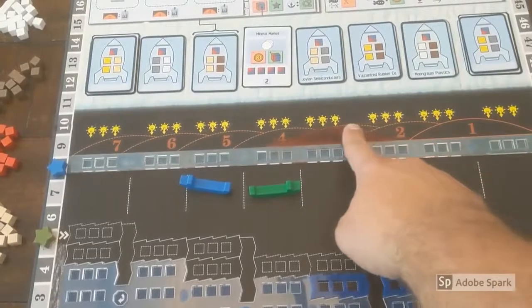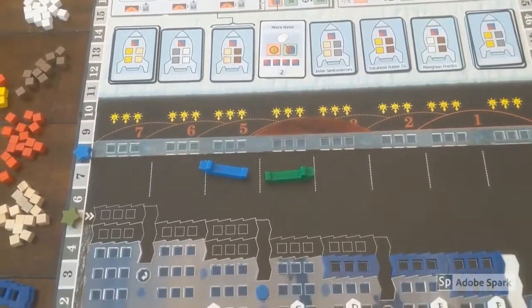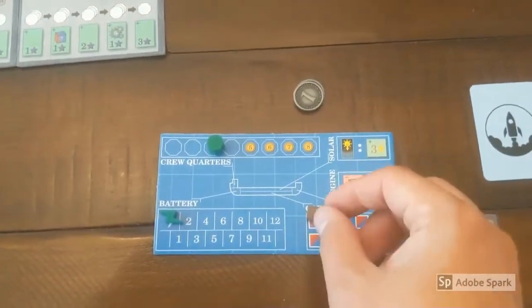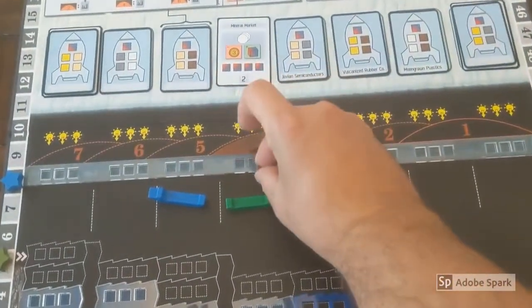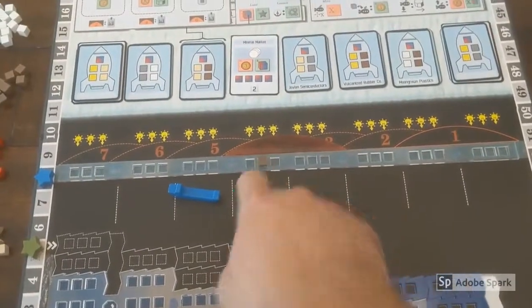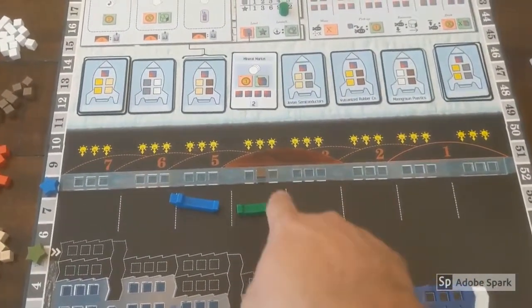As Jupiter advances across the board, it blocks the sunlight from the surface vessels below it. However, each vessel comes equipped with a diesel engine, which allows you to spend a hydrocarbon cube to generate electricity without sunlight. Place this cube in the atmosphere track at the vessel's current location. This will block out some of the sunlight in future rounds, leading to a feedback loop where more players will now be forced to burn hydrocarbon for electricity.